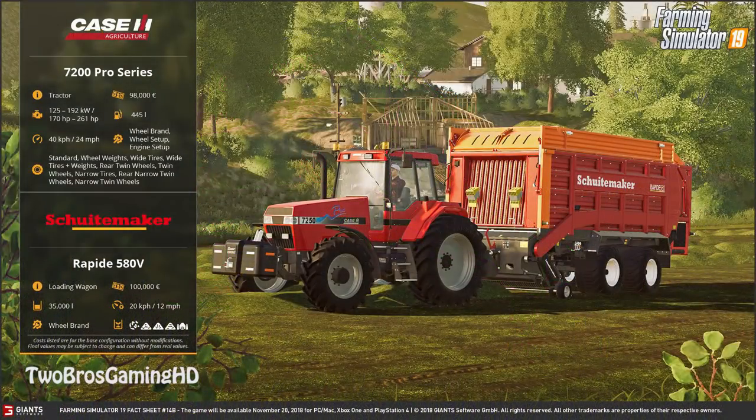Next up is something pretty insane — the Case IH 7200 Pro series. Old but gold. This one starts from 98,000 euros and can be customized to 125, 192, 170, or 261 horsepower. It has a fuel capacity of 445 liters, 40 kilometers per hour top speed. You can change the wheel brand and wheel setup: standard, wheel weights, wide tires, wide tires plus weight, rear twin wheels, twin wheels, narrow tires, rear narrow twin wheels, and narrow twin wheels.